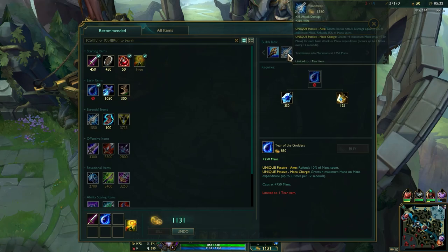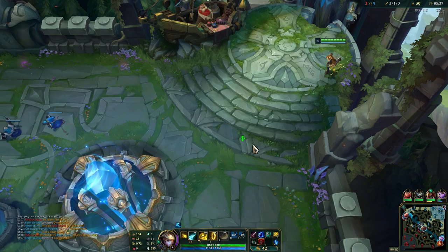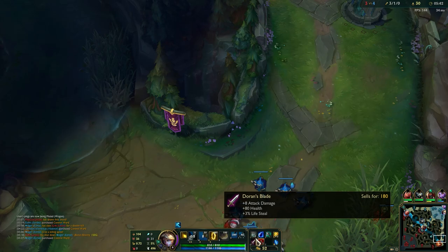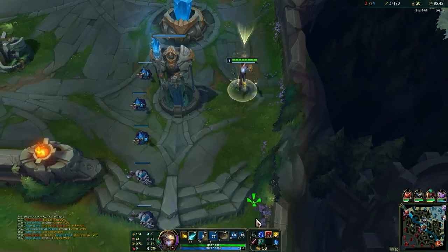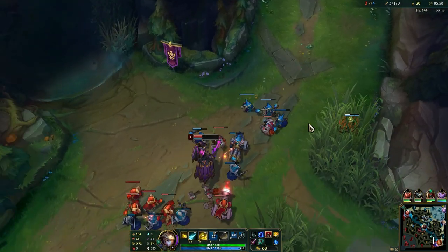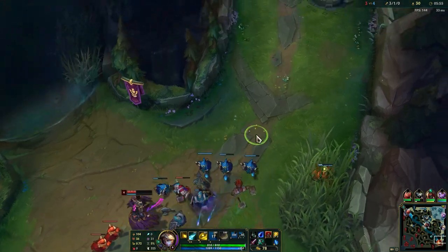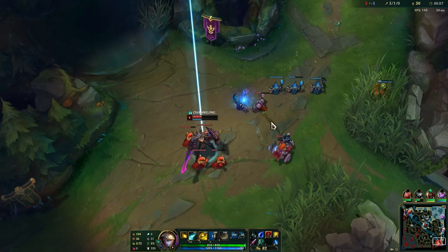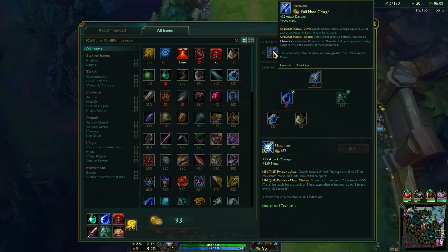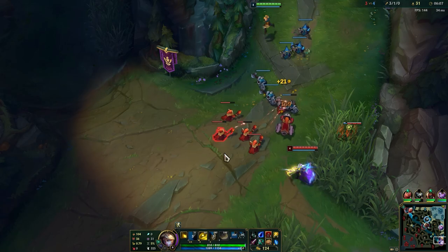For your first item you always want Tear of the Goddess and then you can go for the Pickaxe afterwards. The reason you want Tear on Ezreal is because he is a caster ADC — you will be using abilities most of the time. Your main damage comes from abilities, and in order to spam those abilities you need a huge mana pool. Once you have Tear fully stacked, upgrade it to Manamune and it transforms into Muramana. Combined with Trinity Force, that is why this champion has such a strong power spike.